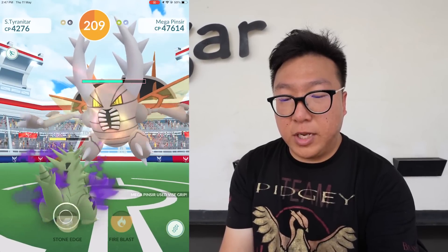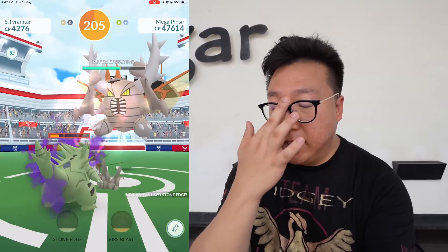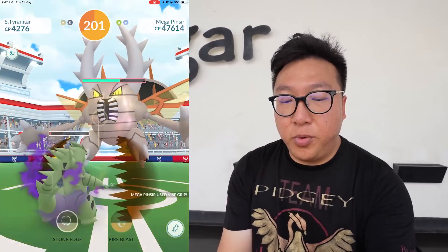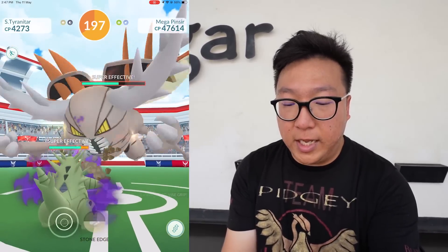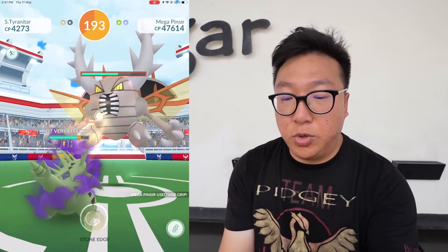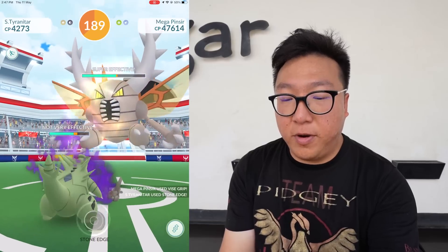Mega Pinsir is very strong in terms of its stats — its defense is also relatively high. Without a double weakness to exploit, we probably wouldn't be able to solo it. But since it is double weak to rock, it is possible to do this solo.